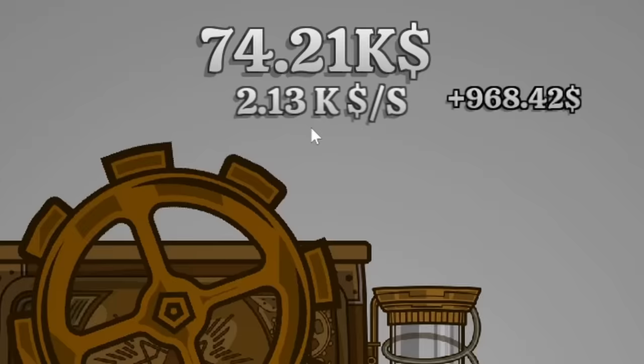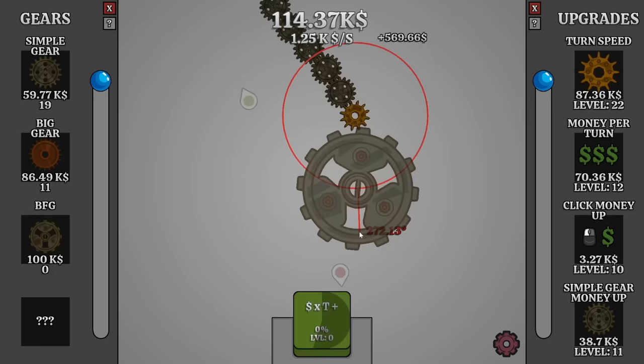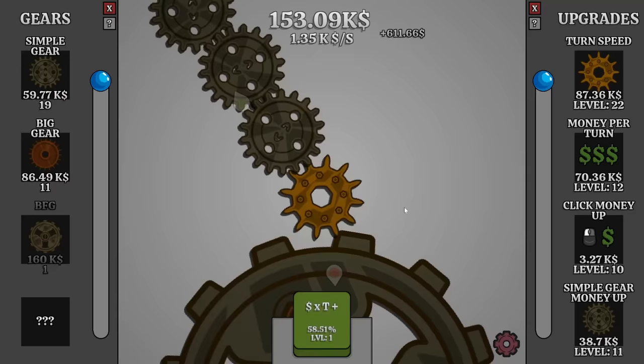That was a really quick 10 seconds — back down to normal numbers, but now we can afford the BFG. I don't even know what kind of numbers this could do, but that is a massive gear indeed. We'll go ahead and point that straight down. That really boosted production — that alone is responsible for $90 a second. Also just look at how fast the small gear is turning — it is ridiculously quick. It's doing that weird reverse spin effect thing.